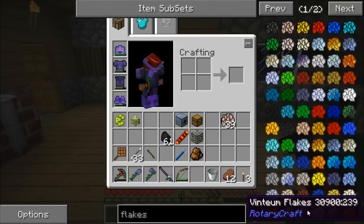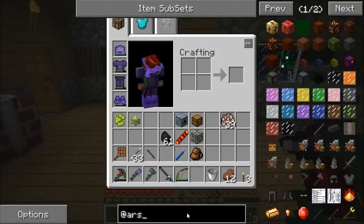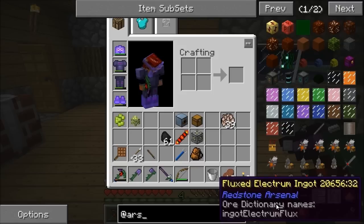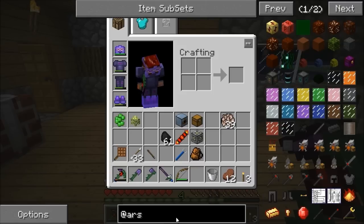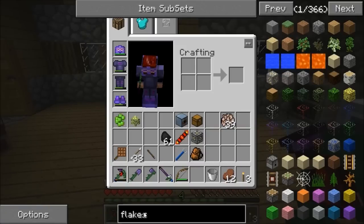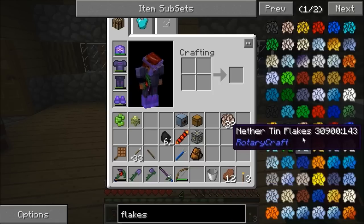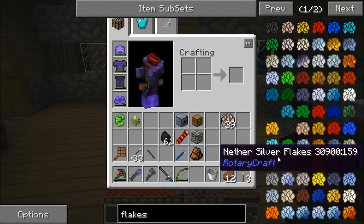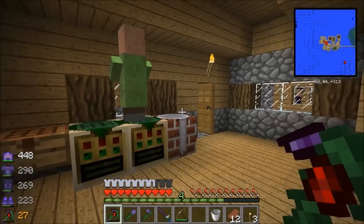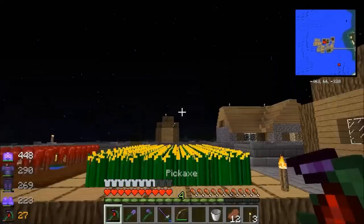Everything - even stuff from mods like Redstone Arsenal. There's more stuff added by the look of it. Oh, that's Galacticraft stuff - Mars. We haven't got Ars Magica but the flakes are still in there. Hardite and cobalt can be tripled up in there rather than doubled up, so that's good to know.